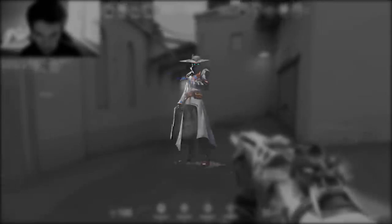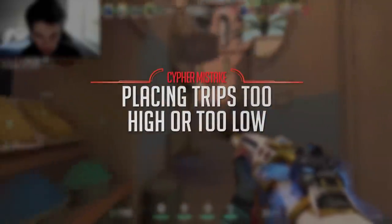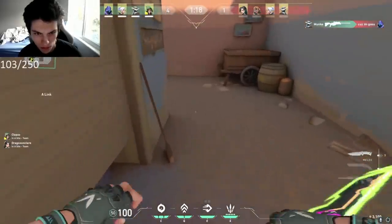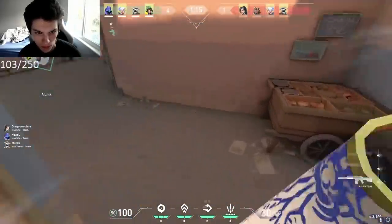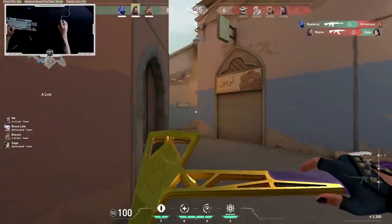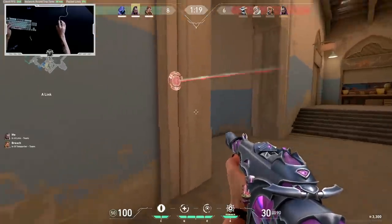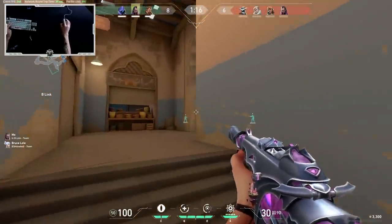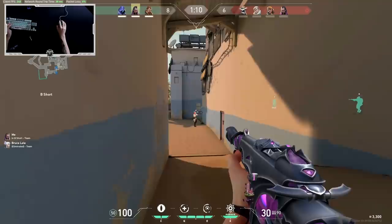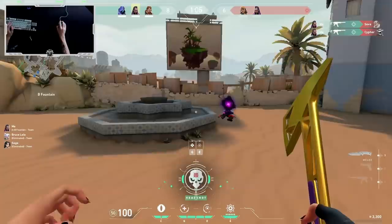Moving on to the next agent, it's Cypher. The biggest mistake Cypher players are making is not putting trips that pass the jump test. There are certain areas where trips can get hopped over — like the Ascent trip on A, where enemies could hop on the bike or the wooden box and jump over it. You've got to be careful about the environment around trips that allow enemies to jump over them. As a general rule of thumb, if you want to make sure your trip is at the right height, all you have to do is crouch and stare and the line will go right into your head — that's about the perfect angle so enemies can't jump over it or crouch under it.